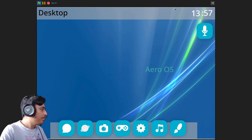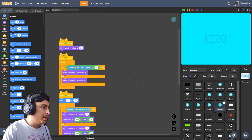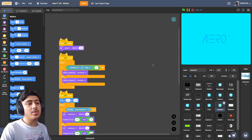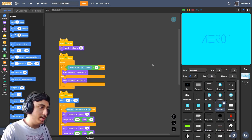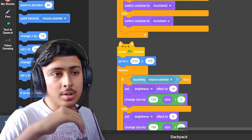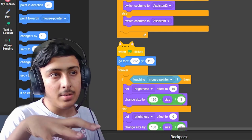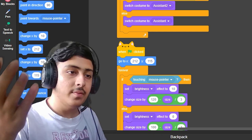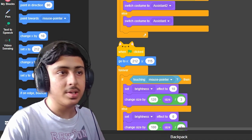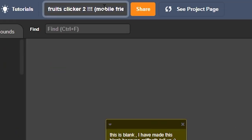The assistant doesn't answer any questions other than 'hi' and 'hello' — you need to work on that. The UI of the apps isn't looking that good, you have to change it and also fix the paint app. Otherwise the OS is really cool — the icons are awesome, the unlock system is awesome, and everything else is awesome.